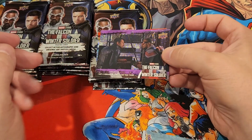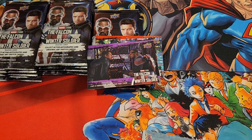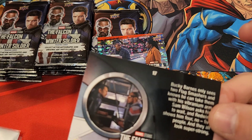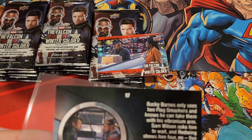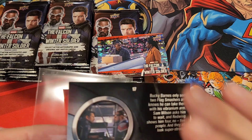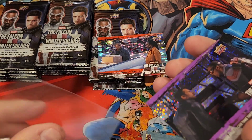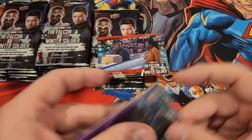It looks like we got our numbered card right off the bat in the first pack here. So this is going to be numbered to — what's the number on that? Numbered to 99. So it looks like the purples are numbered to 99. We got a purple numbered card, so that's our first hit of the box.